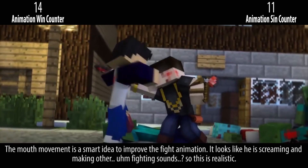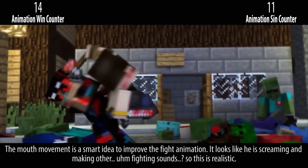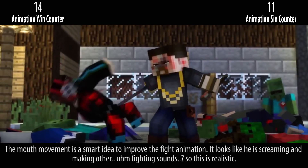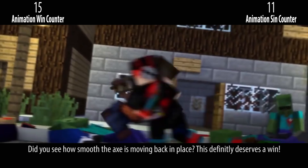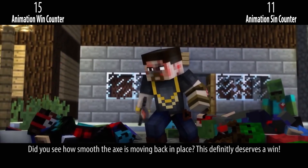The mouth movement is a smart idea to improve the fight animation — it looks like he is screaming and making other fighting sounds, so this is realistic. Did you see how smooth the axe is moving back in place? This definitely deserves a win.